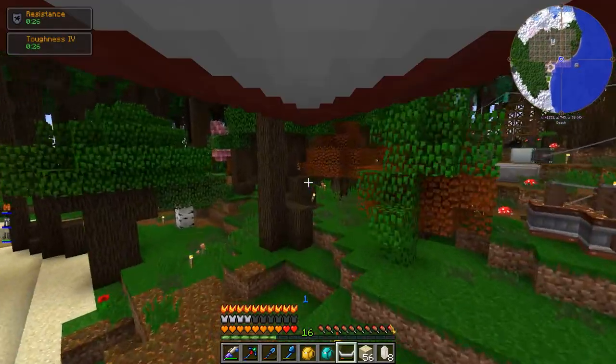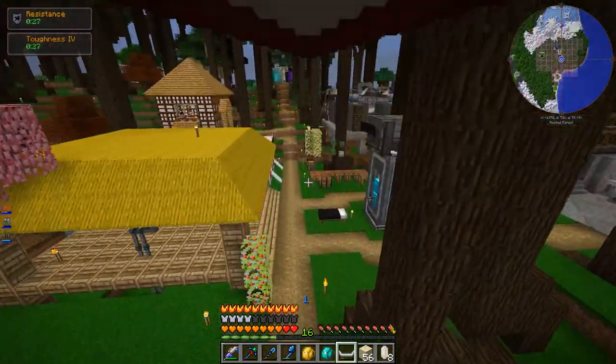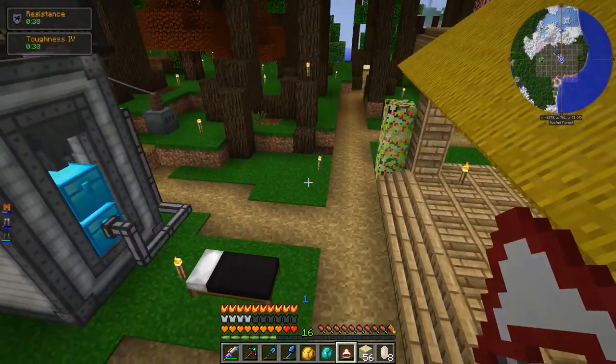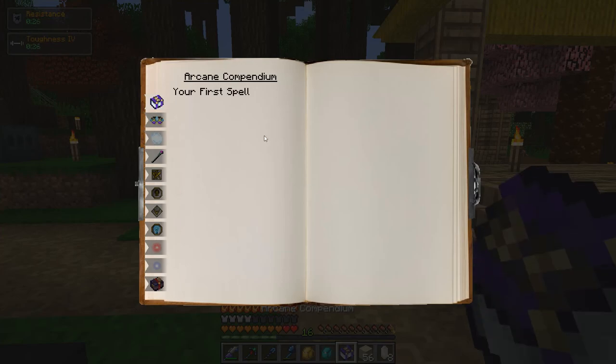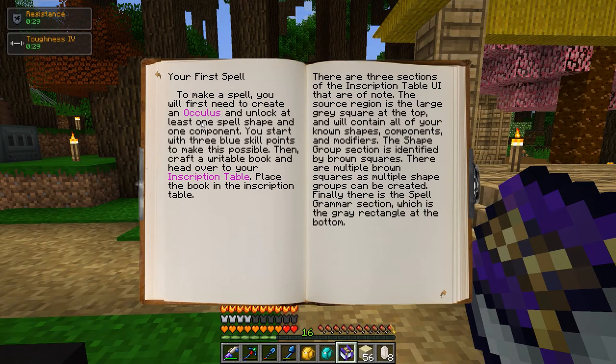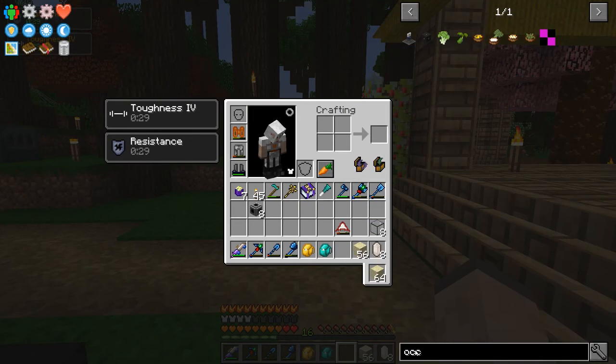I don't know much about Ars Magica 2 except that you can use it to make spells — it's got a spellcrafting system. I opened up the guidebook, the first thing I saw was 'your first spell', and it said you have to make an Oculus. So that's what I've been trying to do: make an Oculus.